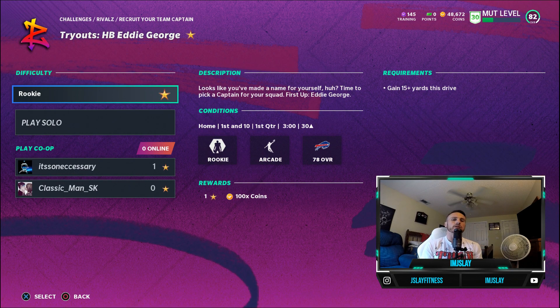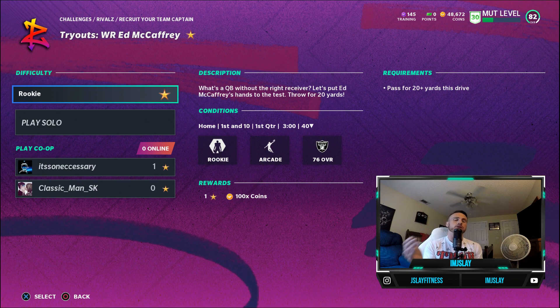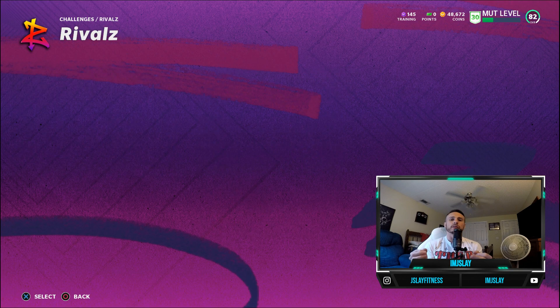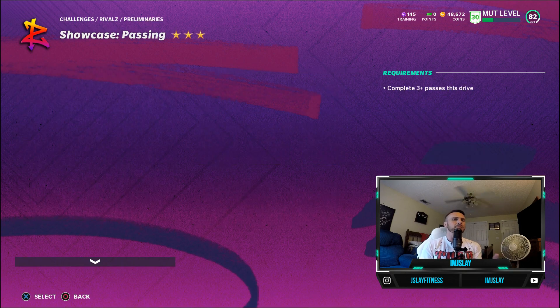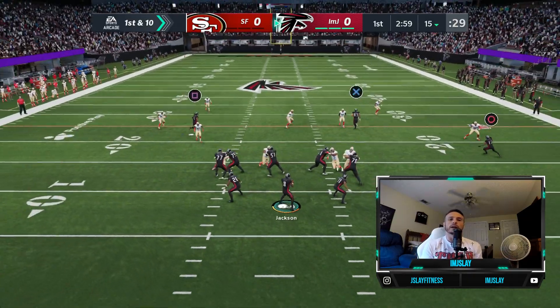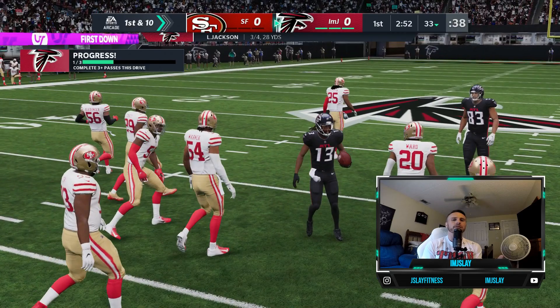For the team captains, there's a choice of four: Leroy Glover, Aeneas Williams, Eddie George, and Ed McCaffrey. Once you complete each individual captain solo, you'll get a choice of the team captain you'd like to add to your team. You want to look at the holes in your roster and fill them accordingly. Ed McCaffrey may be the best choice, but if you've got value at receiver you could go for Leroy Glover, Eddie George, or Aeneas Williams — whichever is going to benefit your team.